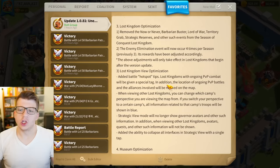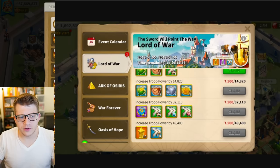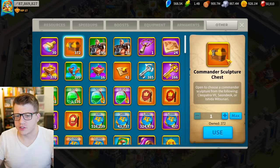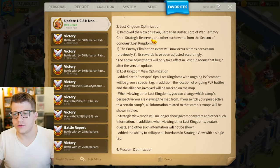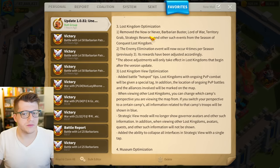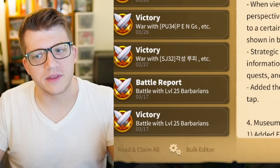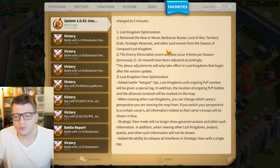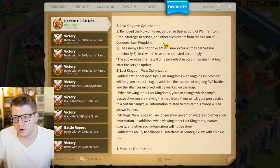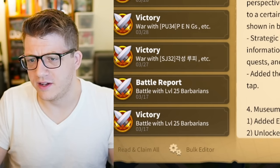Lost Kingdom optimization: removed the Now or Never, Barbarian Buster, Lord of War, Territory Grab, Strategic Reserves, and other such events from the Season of Conquest lost kingdom. Lord of War is the event where you get goodies for increasing your true power, and Strategic Reserves is where you get commander sculpture chests for gathering commanders. This seems like a bad idea — why would you remove value from players during Lost Kingdom? Unless they're replacing these with something more relevant to KvK, I hope we get some clarification.